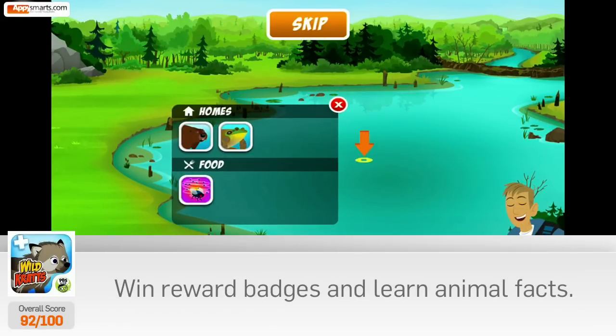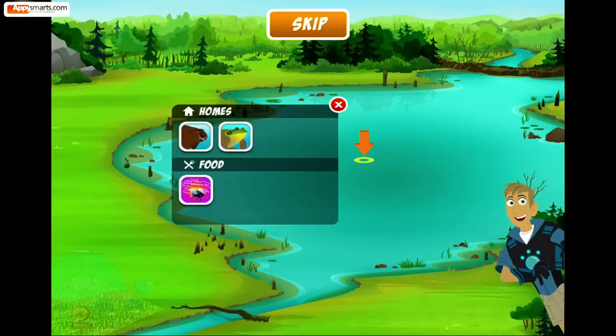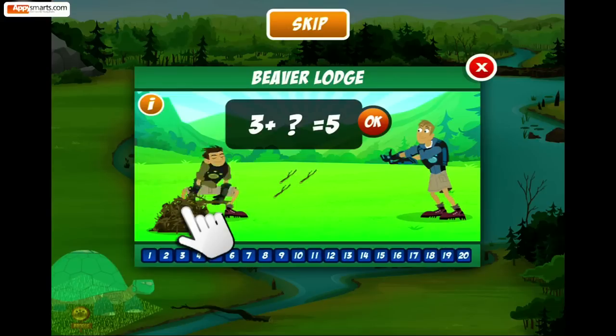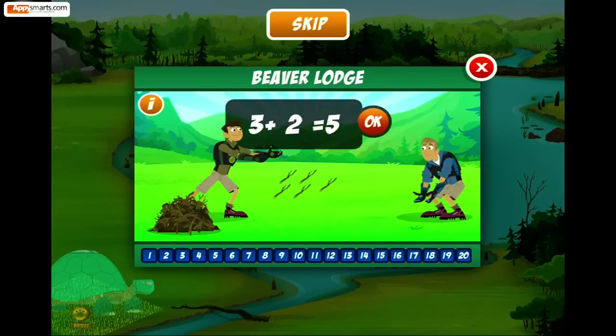Great! Now you can see all the different things you can place in this spot. Before you can build that lodge, you need to earn some sticks. Help us solve the challenge at the top. You did it! Three plus two more equals five. Press open.